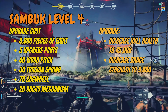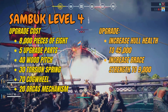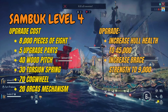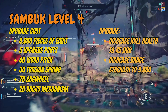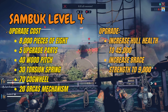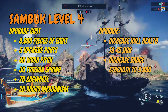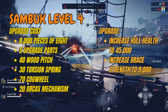For level 4, things are getting more costly. You get a second increase to hold, up to 45,000 — that's an additional 5,000 — and an increase in brace strength to 9,000, which is another 1,500 increase. It will cost you 8,000 pieces of eight, 5 upgrade parts, 40 wood pitches, 30 torsion springs, 70 cogwheels, and 20 mechanisms — all materials we've seen before.